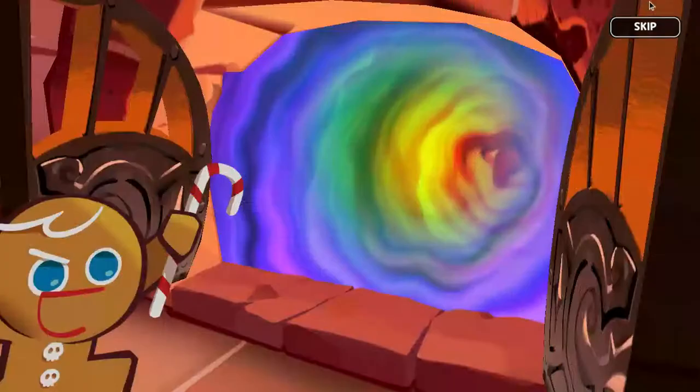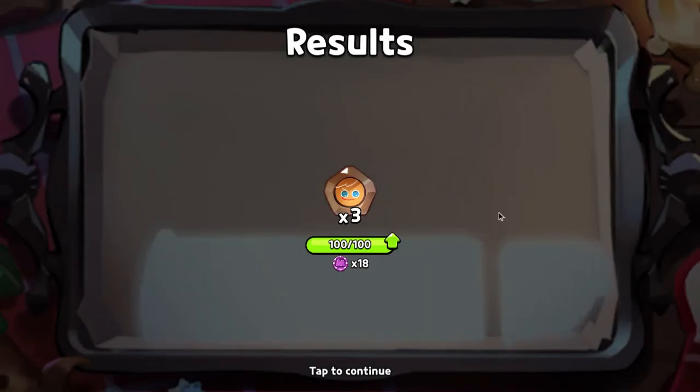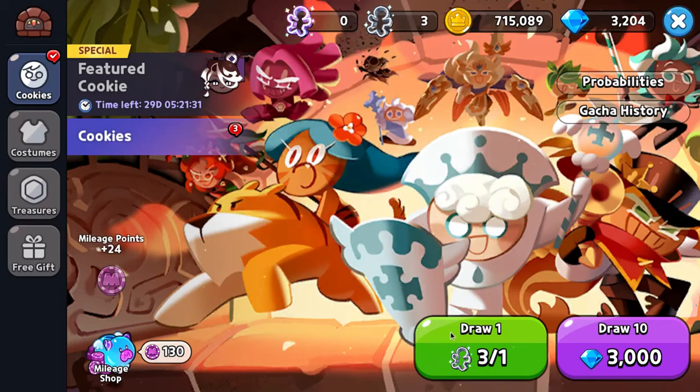First I'm going to do the cookie cutters. Let's hope that we get something good from them. I'm just going to skip them. Oh my god, I got Ginger Brave soul stone.